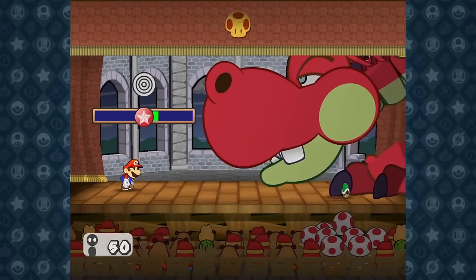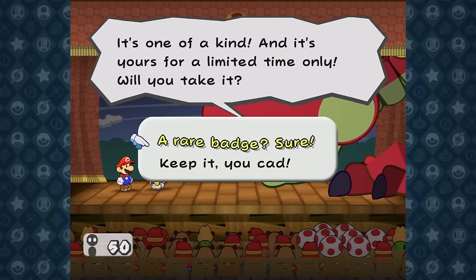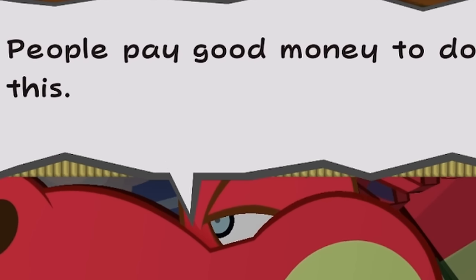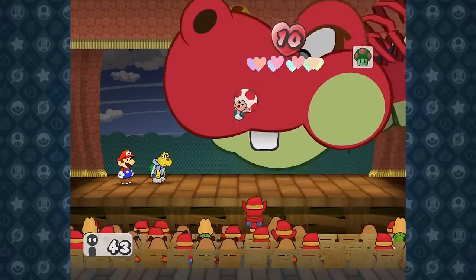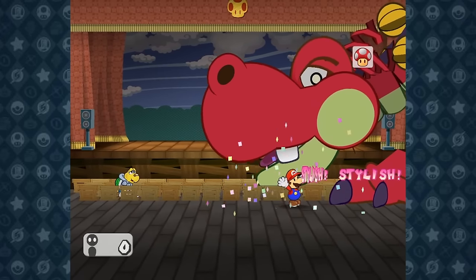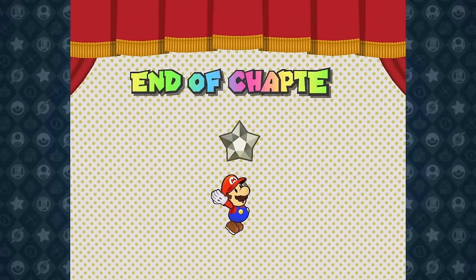After we lower her defense, I hammer away at her health with Koops supporting the entire time. After dropping her to 0 HP, she attempts to bribe us with everything we could ever want, offering us money, power, and even feet. This game is really ahead of its time. After miraculously keeping the game's E rating, Hooktail eats the audience and heals back to 10 HP. But this doesn't change anything, so we just do the exact same thing, ending chapter 1 and unlocking our first special attack, Earth Tremor. After beating chapter 1 with 0 issues, we upgrade Goombella and head to chapter 2.